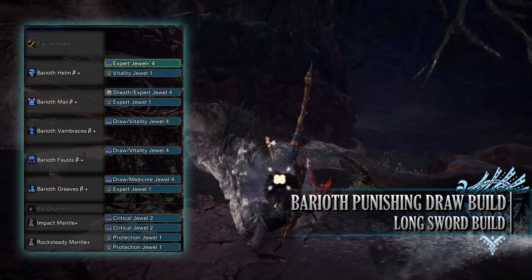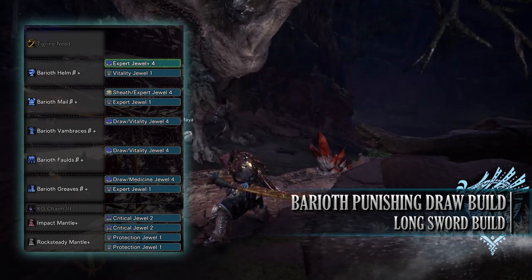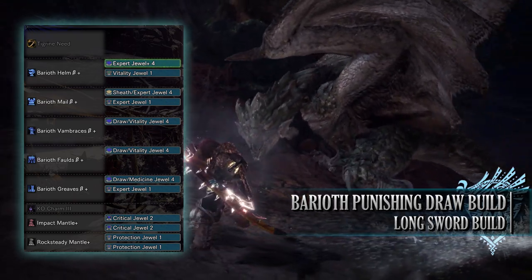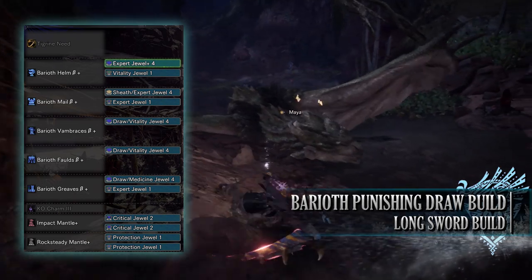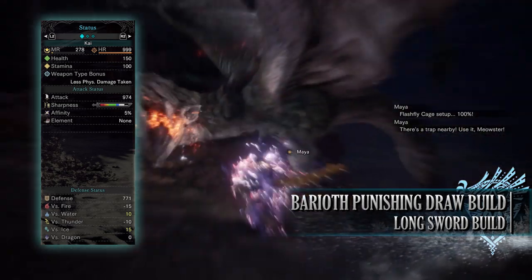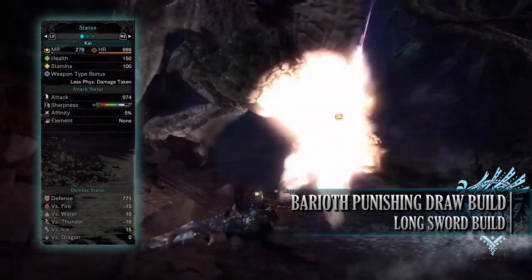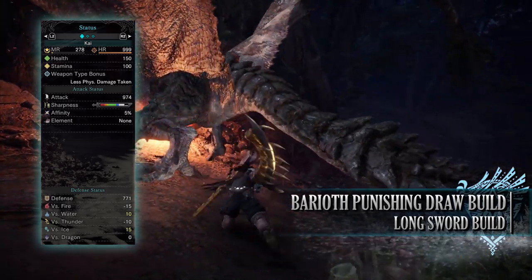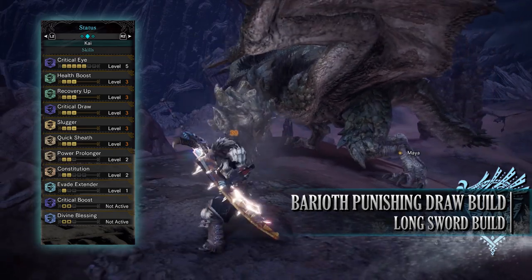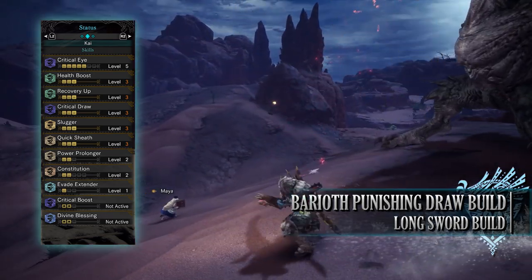As for your jewels, you've got a few to play around with here. First I've gone for a Sheath jewel to max out the Quick Sheath skill. I've then gone for Expert jewels to give us some Critical Eye. I've then gone for Draw jewels to max out the Critical Draw skill. Two of these had Vitality jewels as their byproduct, to which I've added another one to max out the Health Boost skill. And one of them also had a byproduct of a Medicine jewel to provide us with the Recovery Up skill. So if you've done what I've done here, you should have a build with 150 health, 100 stamina, which will be 200 health when you're on a hunt taking all your relevant consumables. You'll have an attack of 974 with White Sharpness. You'll have 5% affinity with no element. And as for your defense, you're strong against Ice and Water, neutral against Dragon, but weak to Fire and Thunder. As for the skills, you have Critical Eye level 5, Health Boost level 3, Recovery Up level 3 — which increases the effectiveness of healing techniques and methods such as taking potions. You have Critical Draw level 3, increasing our draw attack affinity by 100%, which combined with the Critical Eye completely counters the negative affinity of the Tigrex Longsword.